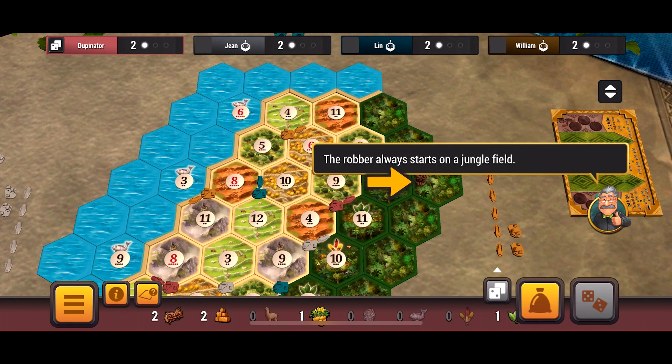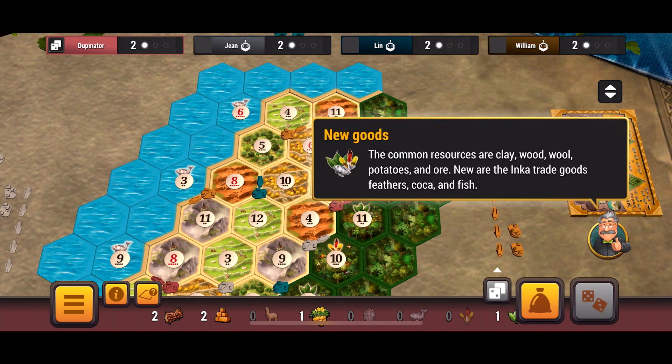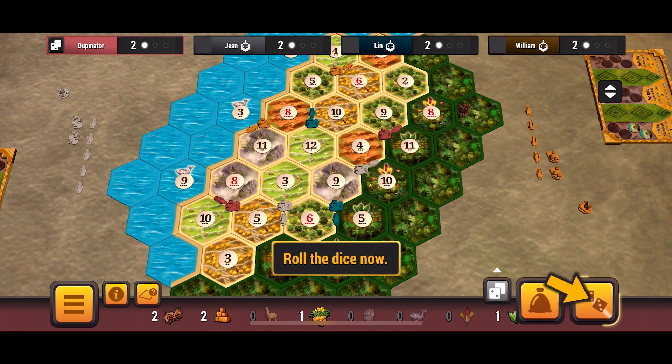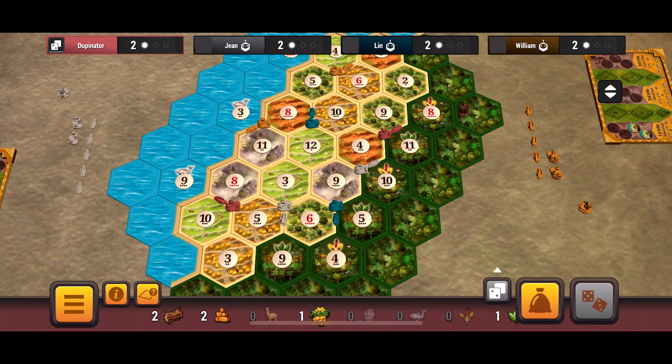Some things are different on the game board. There are your five main resources, but wheat is now called potatoes. Common resources are clay, wood, wool, potatoes, and ore. New are the Inca trade goods: feathers, coca, and fish. I don't know if they meant cocoa, but it's coca — C-O-C-A. So instead of commodities, they're Inca trading goods.